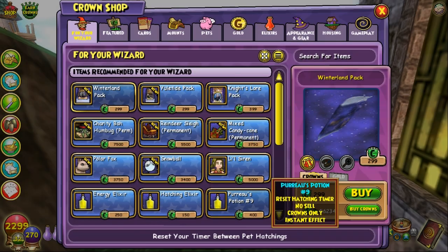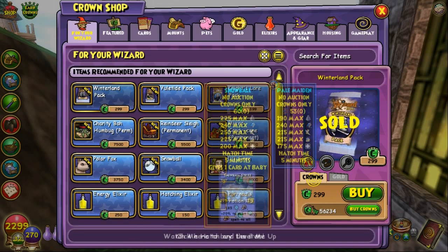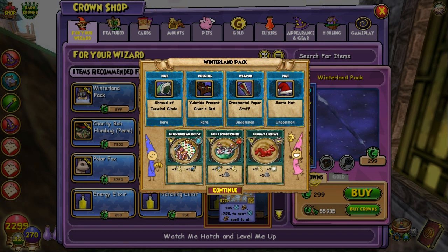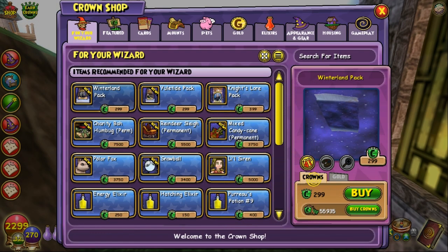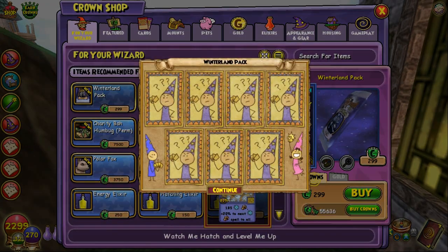Another jingle bells theme — that was kind of a junky pack, I hate to say it. Some mystery seeds I don't know about. And then I got a different hat — it doesn't look too bad as far as health goes. Definitely a life hat.